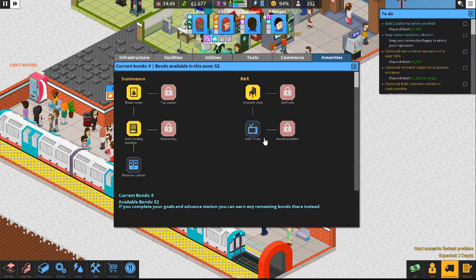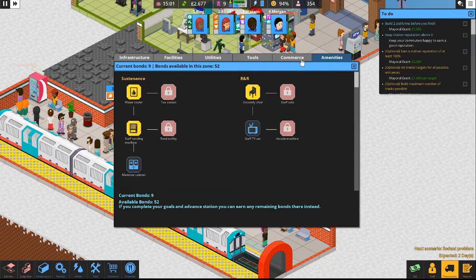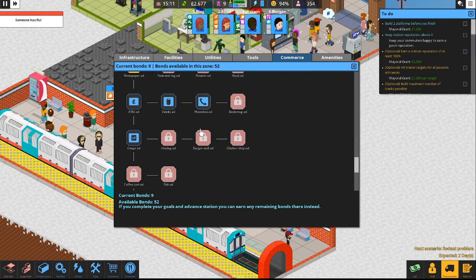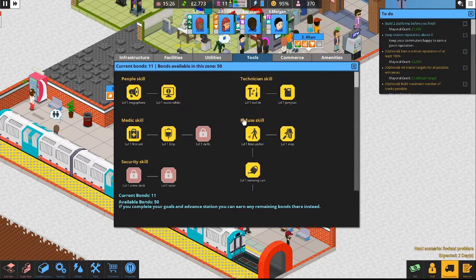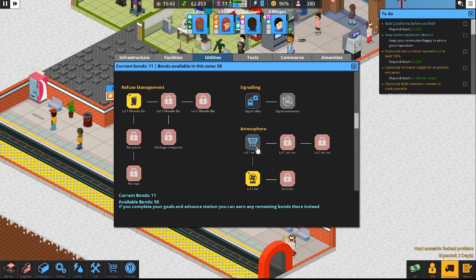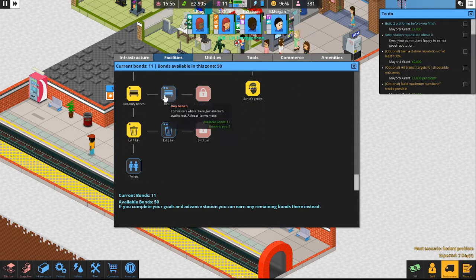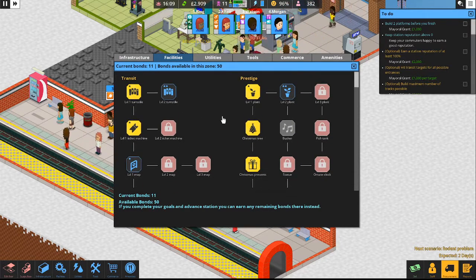Let's go to amenities — we could get a TV set and a medical cabinet for our employees. We could also purchase a phone box, crisp machine, and some ads. Tool-wise I think we've got all the tools we can unlock. Under utilities we could get a capacitor, which is a battery, an air vent, and an alarm. Under facilities we can improve the bench, improve the trash can, get toilets, a map, an improved turnstile, an improved plant, and a busker.